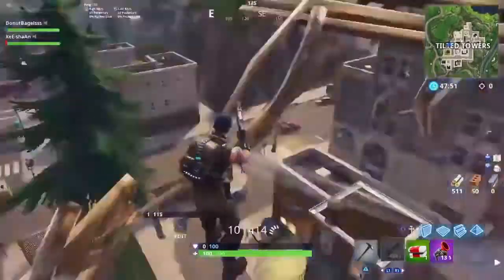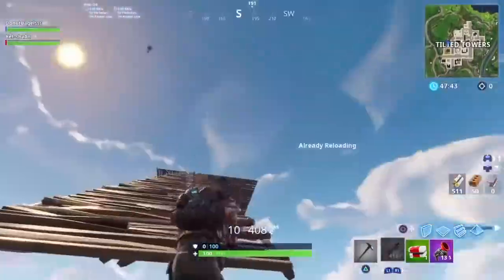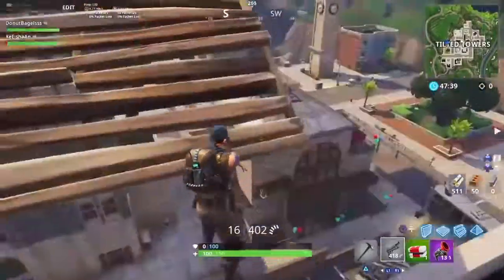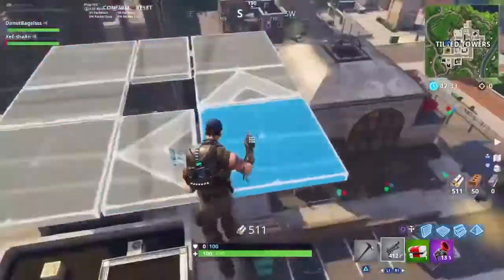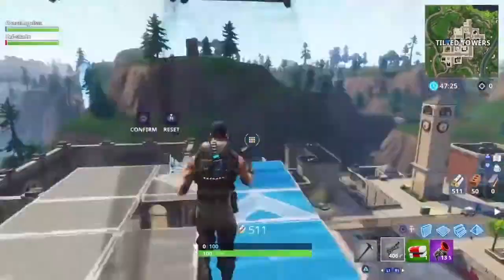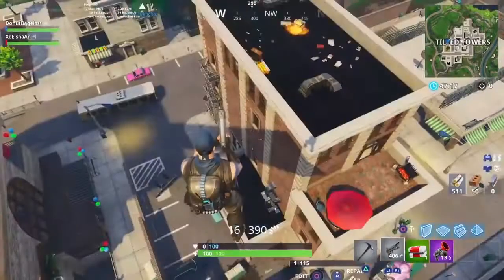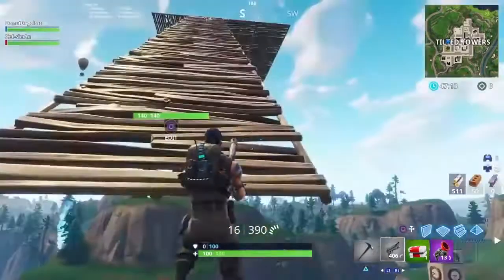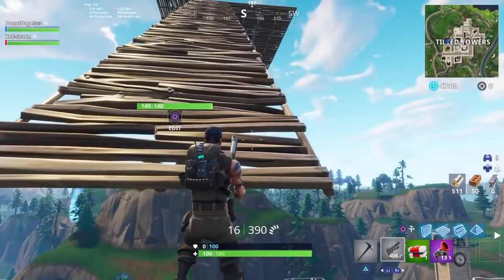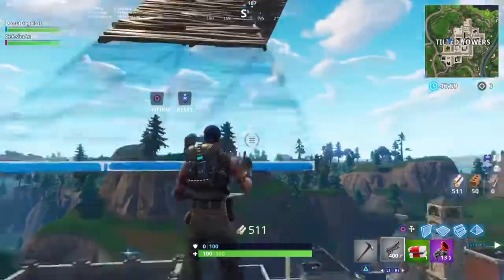As you can see, I'm shooting with the common pistol to the stairs until it gets to 2 HP — single-digit HP — and then you edit the stairs to the half. I'm gonna keep doing it until I go on top and then I'll build some floors. The best part about this glitch is you're not going to get banned. So many people ask about this, and some people comment saying 'oh I got banned' — those are fake, they don't actually get banned.